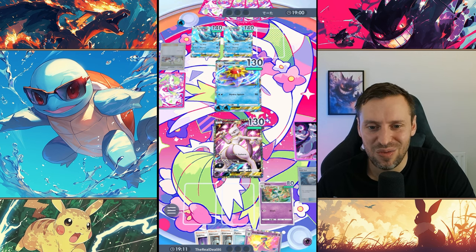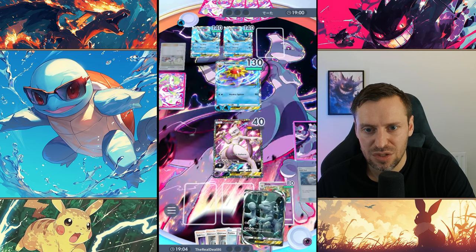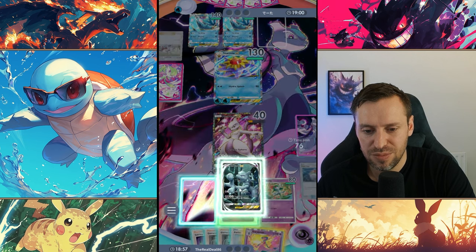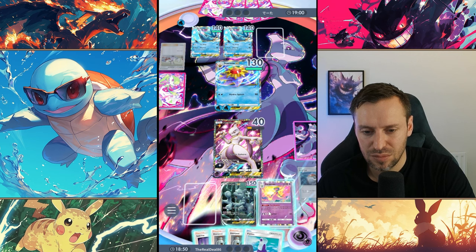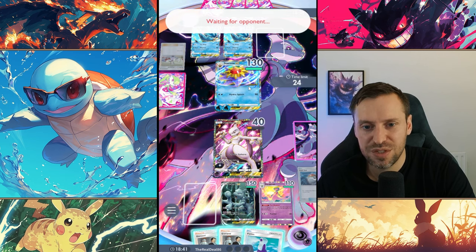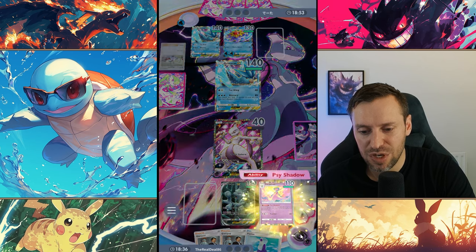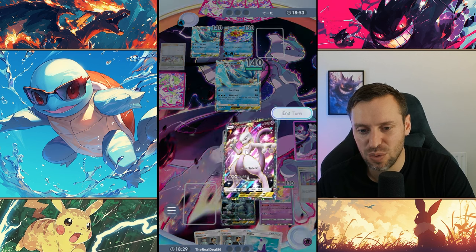Okay, coming in with some insane damage. Trying to think — do we drop Sabrina? I feel like we just have to. Even if we do a little bit of damage to someone else, I feel like it's the only real option. Starmie is going to take out Mewtwo — we know we're in trouble. We're going to save this energy and start using it for the one on the back line. It's not the best strategy, but we just have to stall out a little bit.